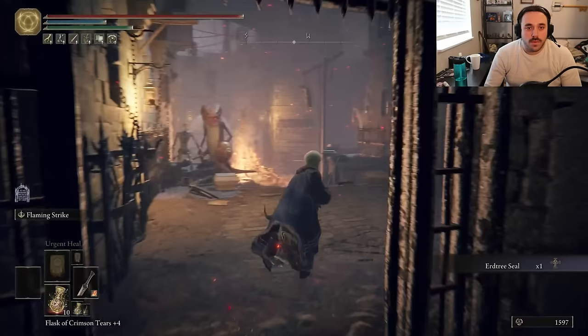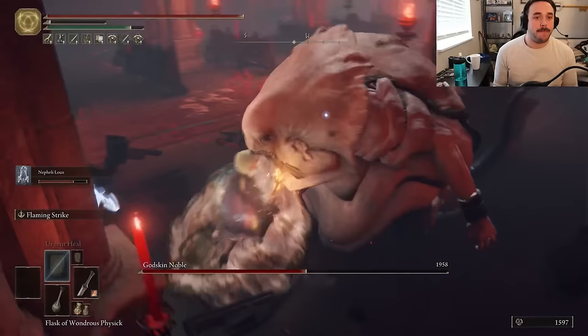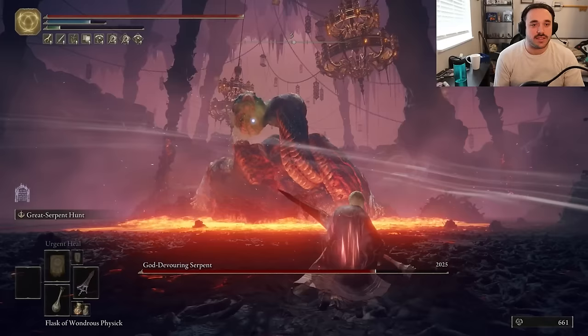Holy Damage is kinda meh, and we have Sacred Blade, which is just faster and has a beam attached to it. Godskin Noble has some decent fire resist, but when this knife is hot, that blubber just kinda melts like butter — I mean, it is butter. Butter's just fat. The husky heretic is handled, opening the path to Rykard. He bites us, then we stab him.